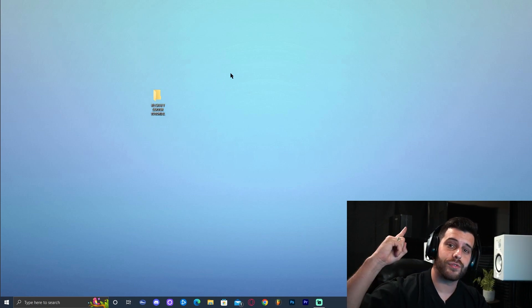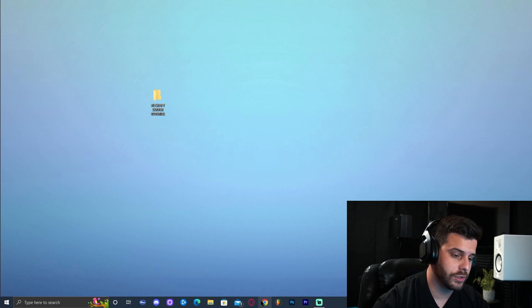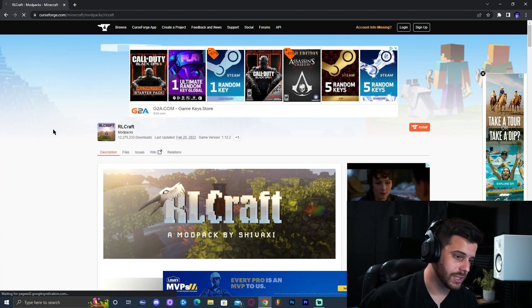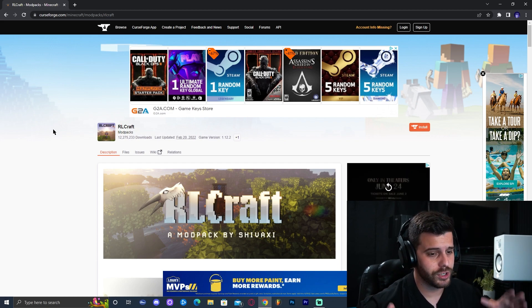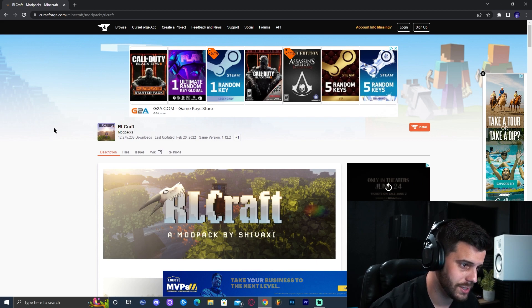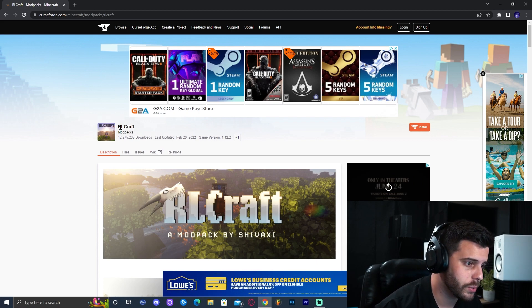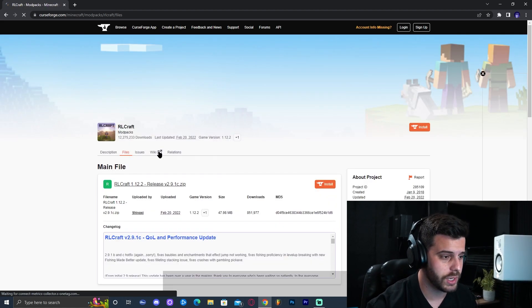Go ahead and click on the first link in the description, which will bring you to the website to download RCraft servers. You'll be presented with this website — it's been around for a very long time and hasn't changed. In here we have RCraft and all the files to download: the modpack and the server pack, which is what we need.